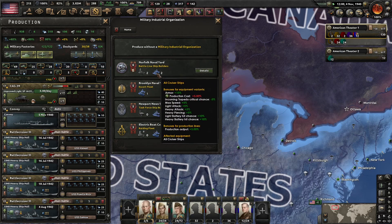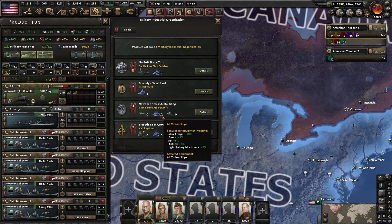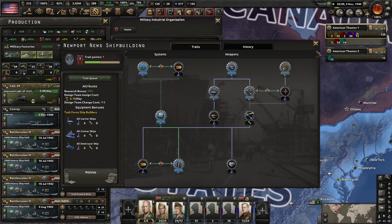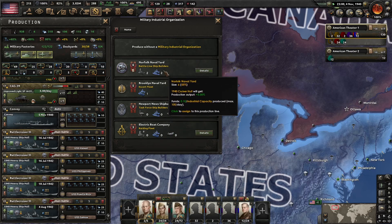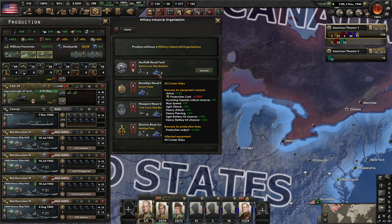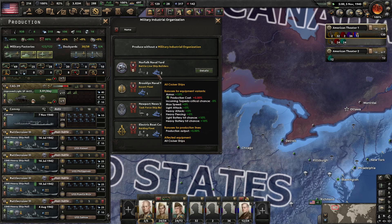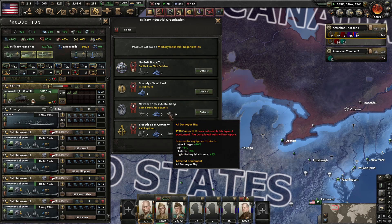Battle line shipbuilders — that seems very strong. We haven't really bought all of our upgrades for these other ones yet. Some pretty okay bonuses: HP, armor, range, anti-air, light battery, hit chance, speed. We don't have any heavy. I'm kind of torn here, but I think we're going for Newport News. So we'll queue in a bunch of these.